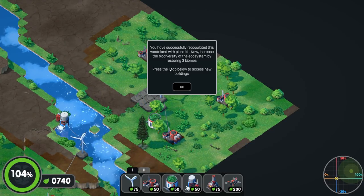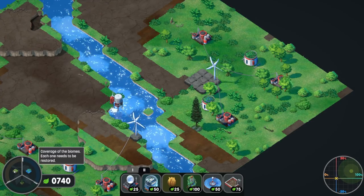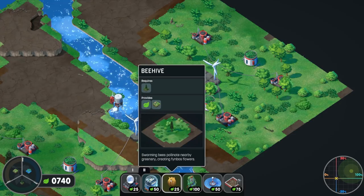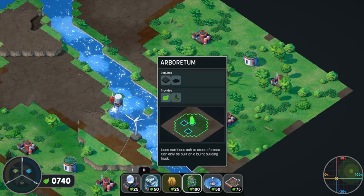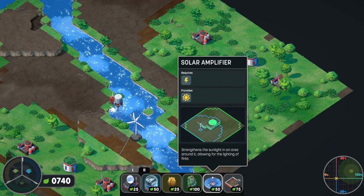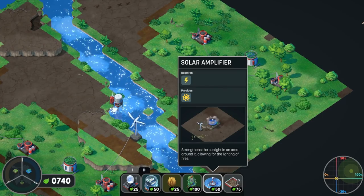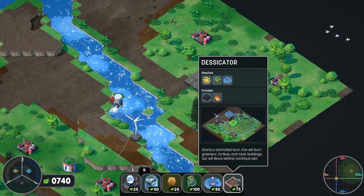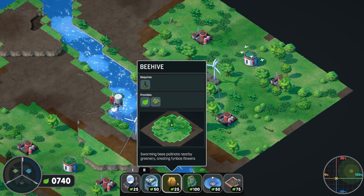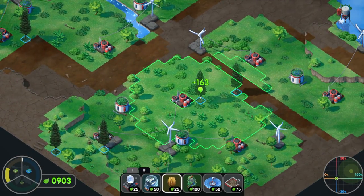You've successfully repopulated this wasteland with plant life! Now increase the biodiversity of the ecosystem by restoring three biomes - press the tier two tab to access the new buildings. We have tier two now and we need to get wetlands, forest, and flower fields. A beehive requires a forest, the arbitrarium requires a burnt area, the solar amplifier requires power and provides sunlight. The desiccator starts things on fire. We have some pine trees here, so we need to set up some of these pine trees.